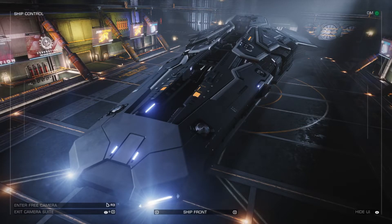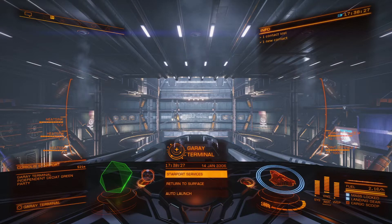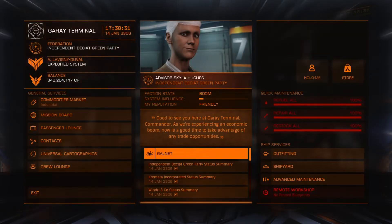Atypical disrupted wake echoes, anomalous FSD telemetry, strange wake solutions, and eccentric hyperspace trajectories. These are all for engineering.